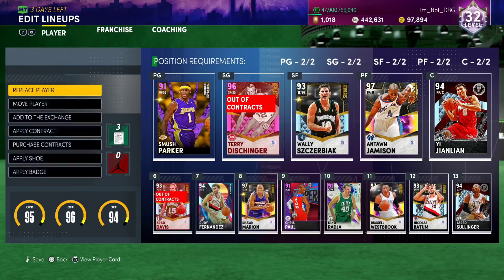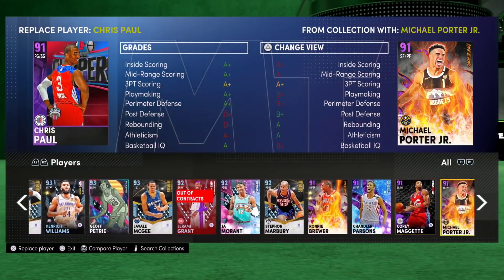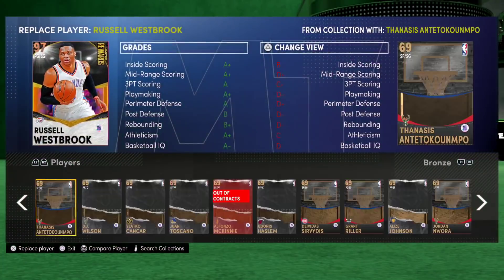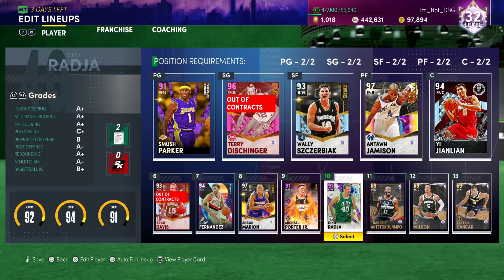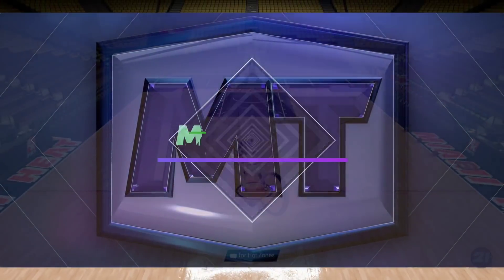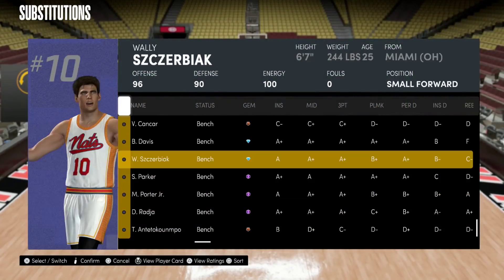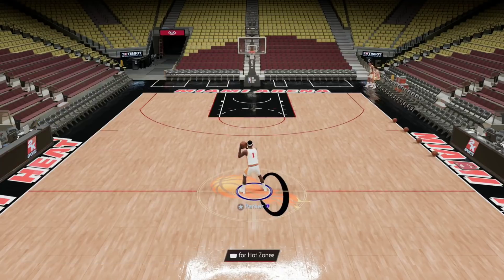A lot of people are wondering: why do I have 500k sitting there when there are so many incredible cards? I don't know who my power forward is, so let's just put him in. My reason is that I know my playstyle and these guys suit my playstyle. Let's just go into freestyle. What do I need my point guard to do?